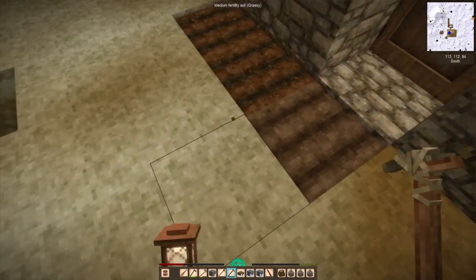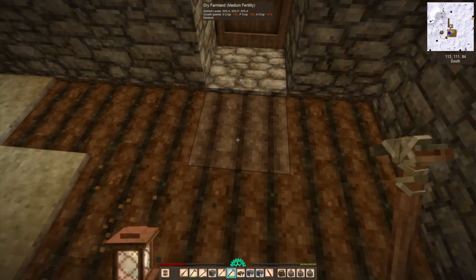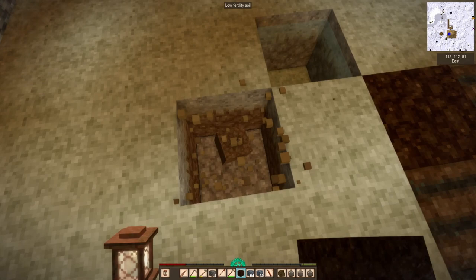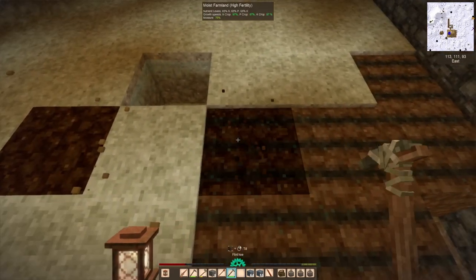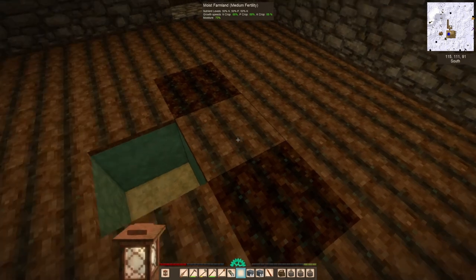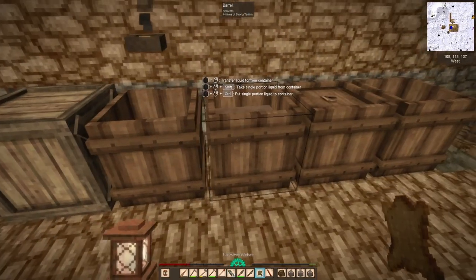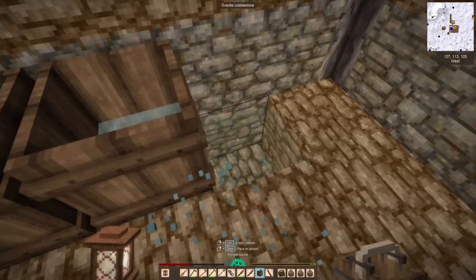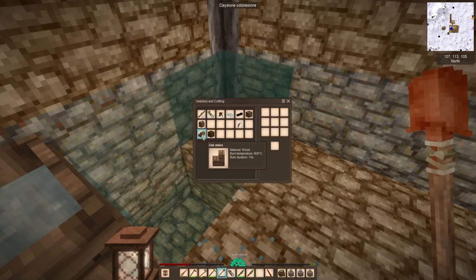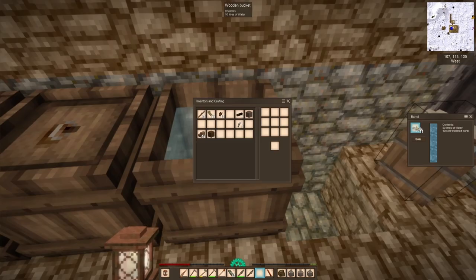Greenhouses are a pain, and rooms in Vintage Story in general are kind of a pain. I think one reason my cellar isn't recognized as a cellar is because there's a chiseled block I may have accidentally hit — rooms do not like chiseled blocks at all. If there's even one chiseled block in the walls, the room doesn't count. Do I want to break every single block looking for the one invisible chiseled block? No. So I'm content with mediocre preservation ratings.